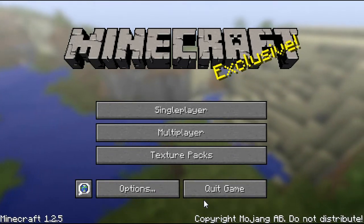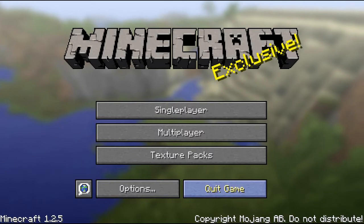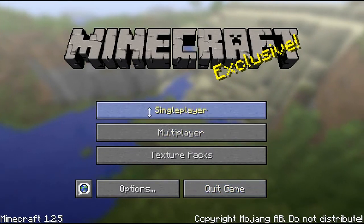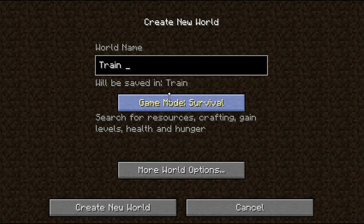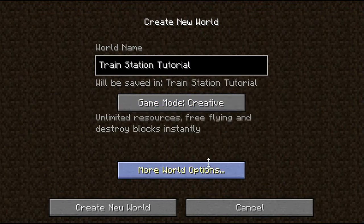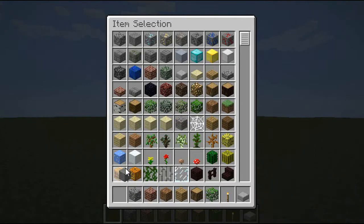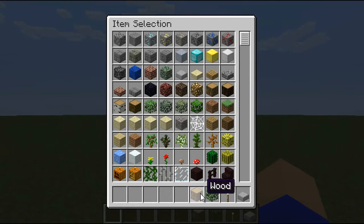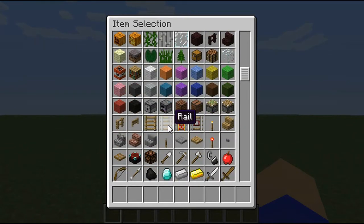Hey guys, this is drums and not drum and guns — that's my other channel. Ollycrafted back here to make another tutorial. Basically this tutorial is how to make a train station with redstone. This one is only going to be like an eight minute video because it's all spaced out and my recorder only lets me record up to ten minutes.